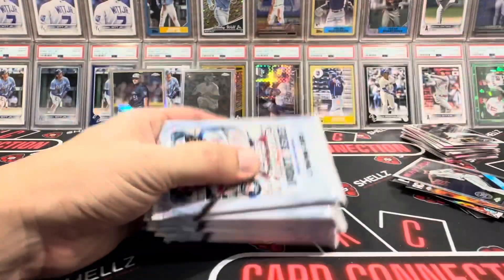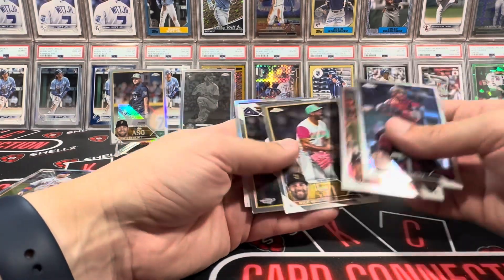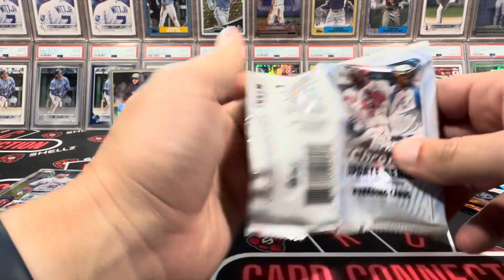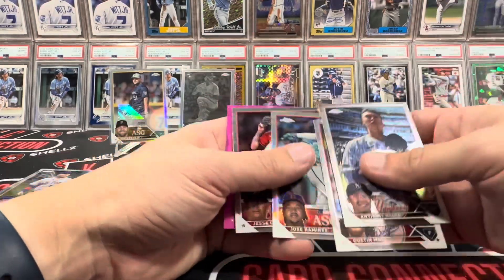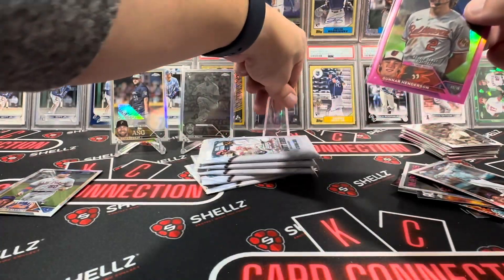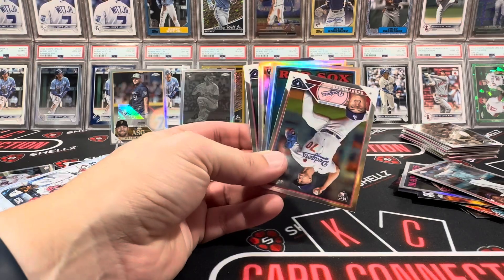All right, come on box four - last one, let's see if we can get back on track. Again these were $40 at Walmart, kind of crazy. There wasn't even a price sticker underneath them like normal, but I got up there and I could tell they weren't charging taxes. Volpe - Jose Ramirez - oh there we go, Gunner Henderson! Let's root for the Gunner on the sepia - we'll take that. AL Rookie of the Year - not bad, that's a good one. We haven't got a single numbered card yet either.